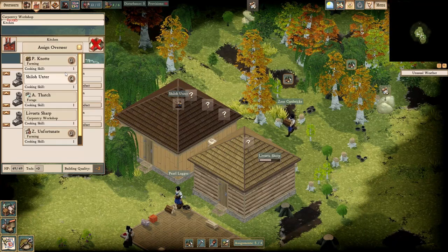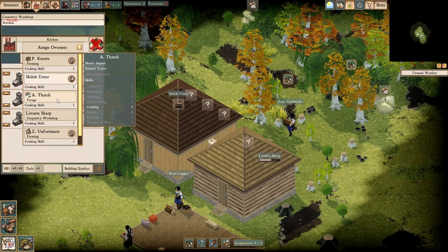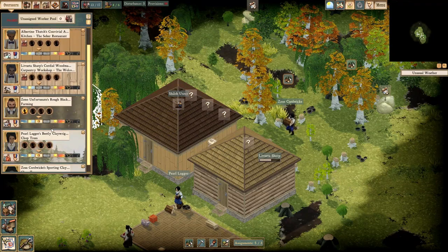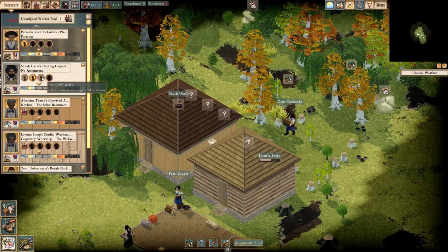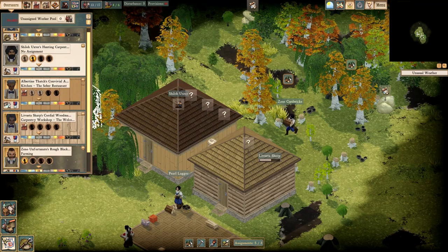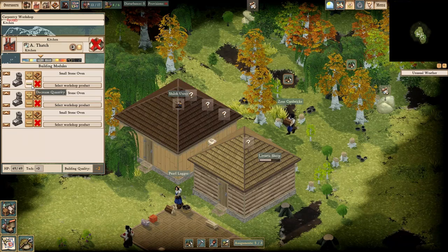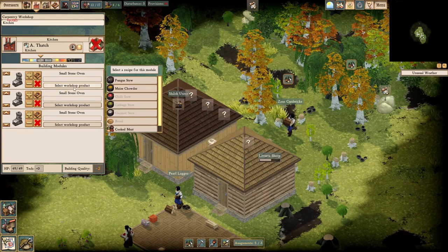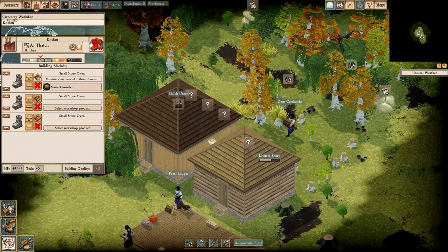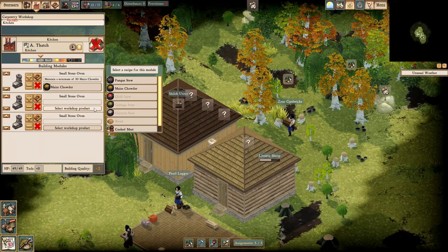We need to assign somebody over here. Nobody's good at cooking, so it's Thatch's turn. We'll need to move some people around — Thatch is going to need help here, bare minimum. We'll pull two people off and assign them inside the kitchen, one person on each oven. We'll wait to assign the fourth until we get our next crop of immigrants.